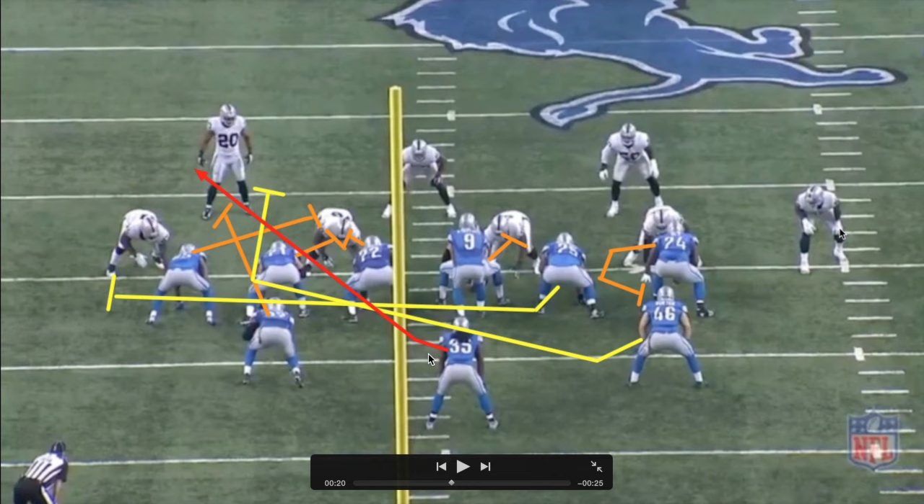The blocks I want you to pay close attention to: first, number 87's block — he's going to try to get to the second level and block the hang defender, Nate Allen. The second block to pay attention to is the guard's kick block; he's going to be the one trying to kick Mario Edwards out. Edwards is responsible for outside contain, and this guard is going to try to kick him out and create a hole in the C gap, and the F is going to try to lead up — that's the third block to watch.